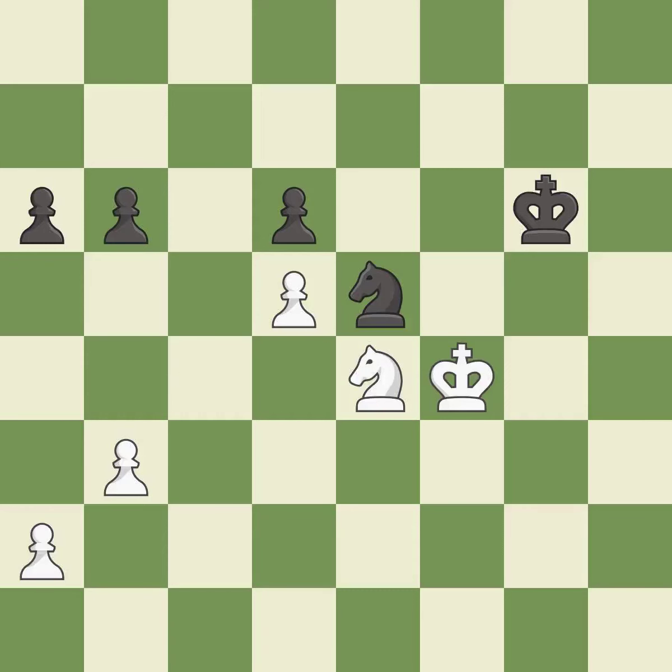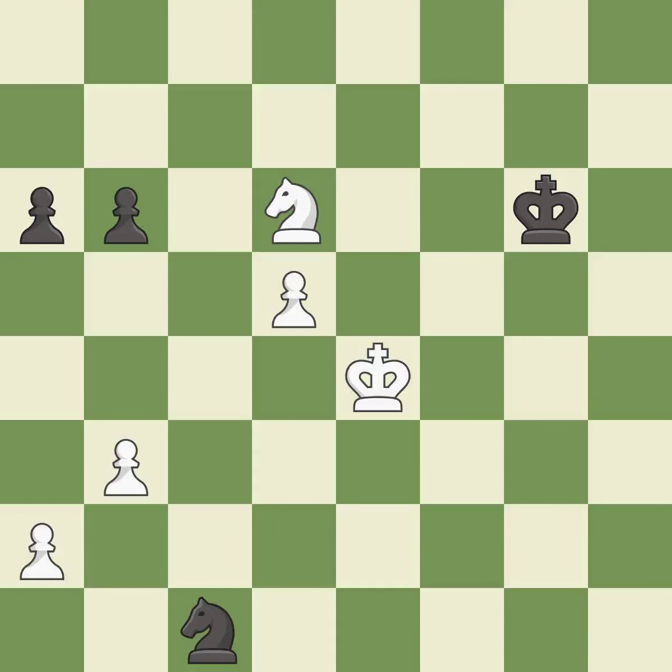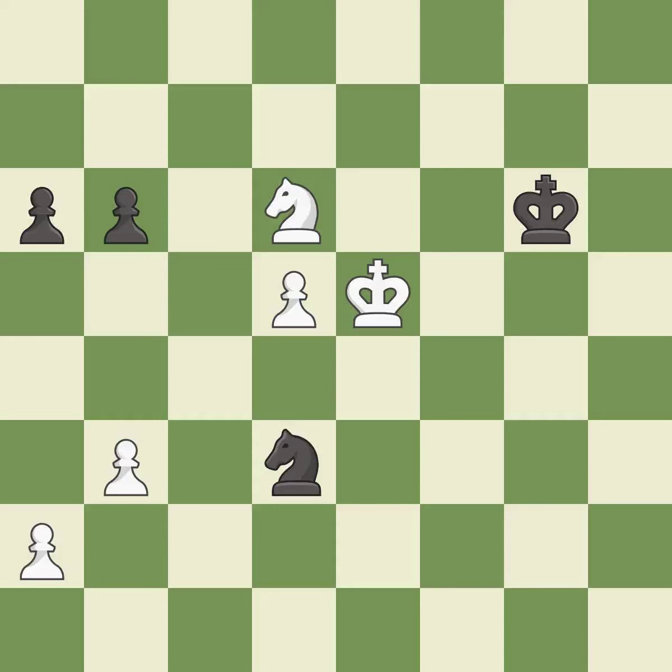The knight moves to safety — it is best. The pawn is now passed because it can no longer be challenged by opposing pawns as it tries to promote — it is best. This is the only move that works — it is a great move. This puts the knight on a safer square — it is best. This evades the check from the knight. This is the only good move — it is a great move. The knight moves to safety — it is best. This is the strongest option — it is best.